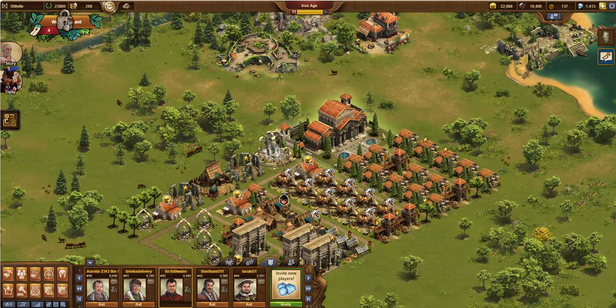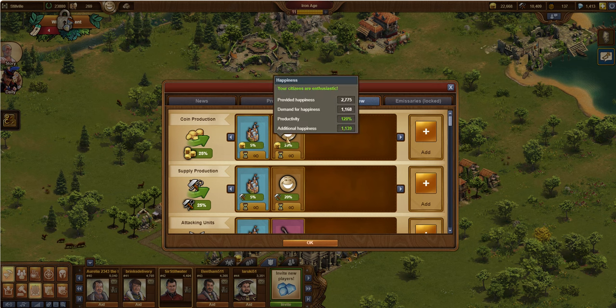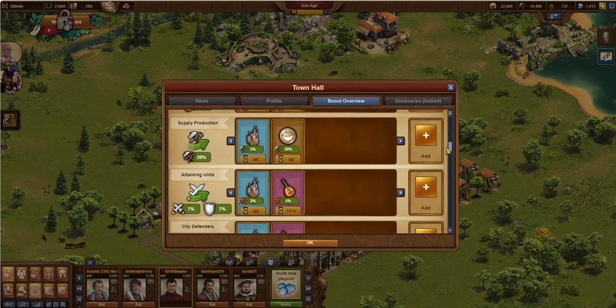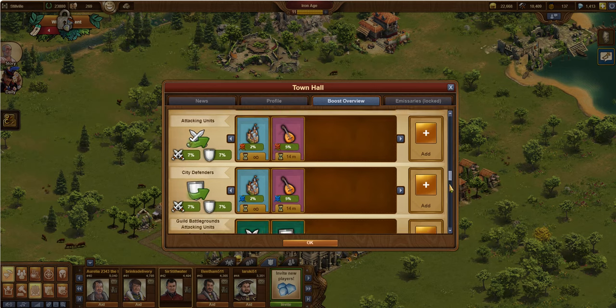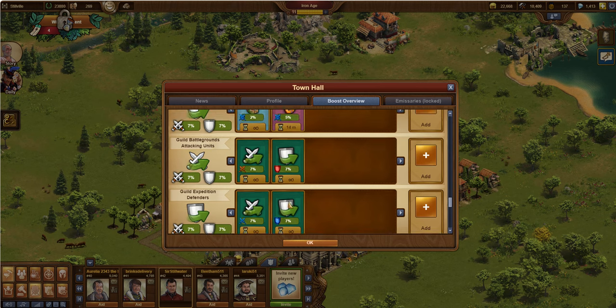So the last thing I want to show is those bonuses. If you go into your town hall and look at your boost overview, I've got my 20% for being happy — that's dependent on staying in a happy state. But from the castle system, I've got 5% coin and 5% supply. It was 2% on the attack and defense, and then 5% on the supply and coin. I also get a little bit of boost from being in my guild — I think it's what this guild battleground attack is.